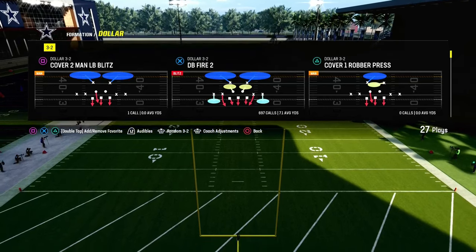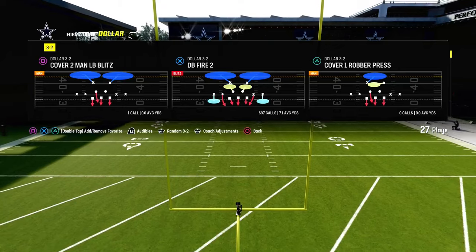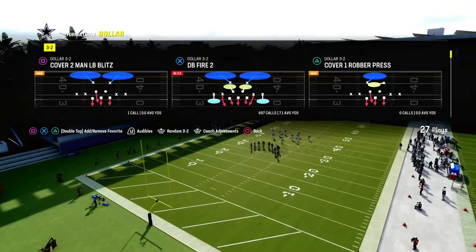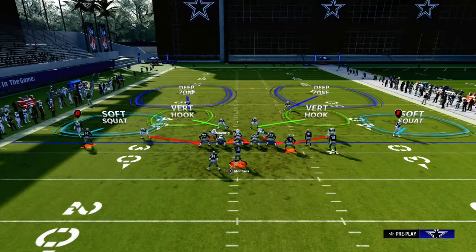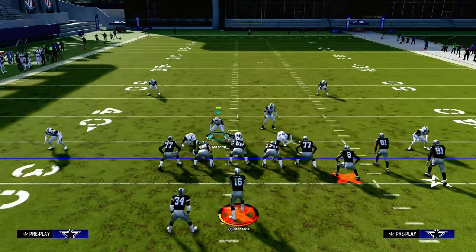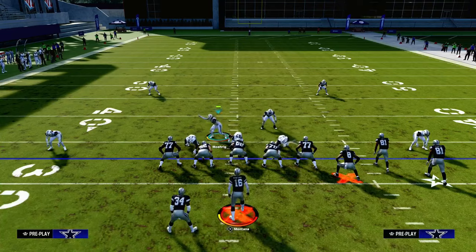The biggest key with this defense and how we're going to defend bunch is we're going to take advantage of the alignment of a bunch formation. So we're going to pinch our defense and then from there we're going to stand in this gap with our user. The blitz is entirely set up — we don't need to do anything else from that regard.